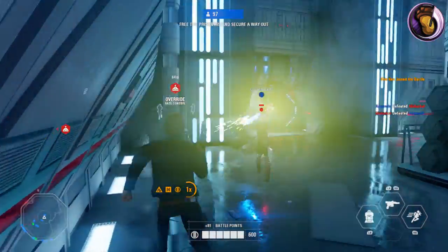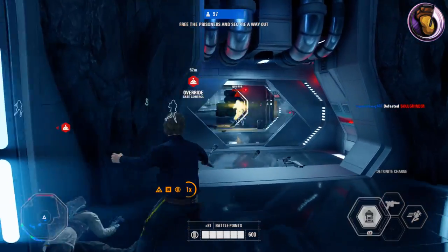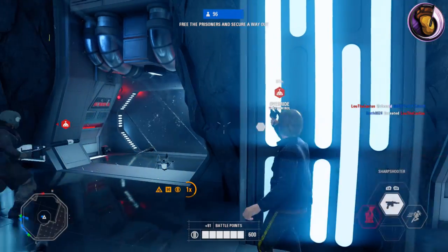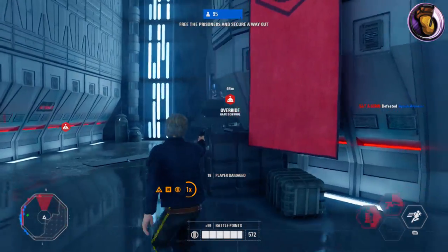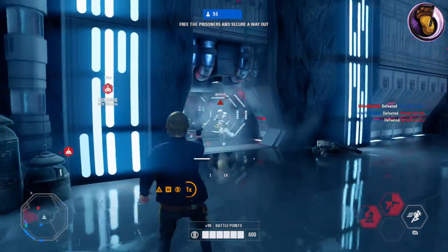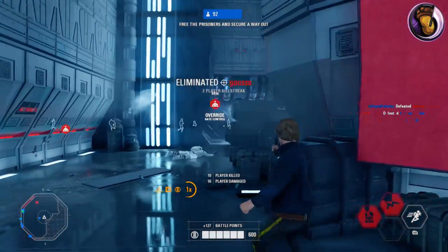His left ability is the Detonite Charge. This is a manually detonated sticky grenade. It can stick onto walls, ceilings, and floors, and you control when it blows up. I like this better than a proximity-based explosive because it might accidentally blow up on one person instead of four or five. So I really like the full control over this ability.